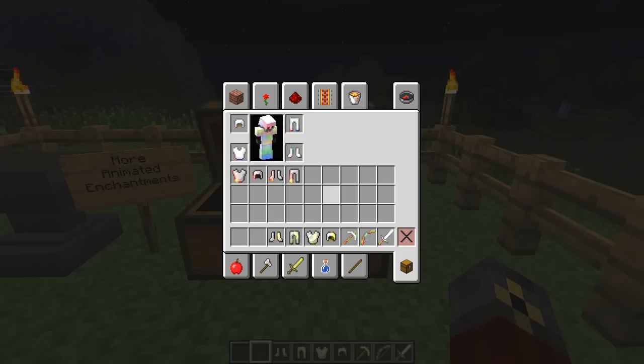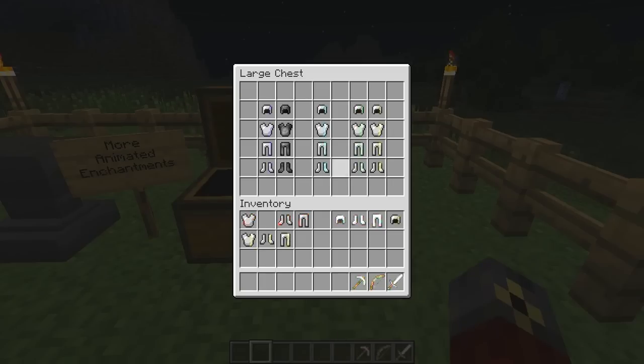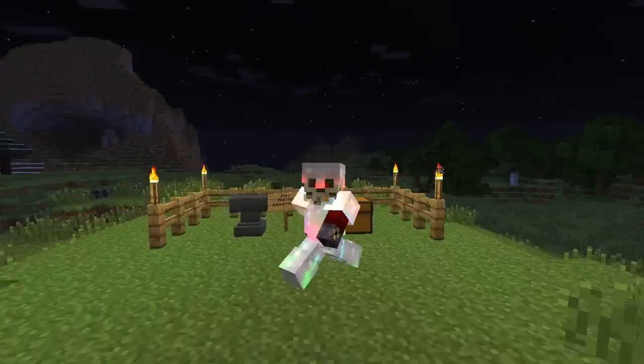Let's check out some more armor — should we get the lightning armor here? Let's see what this beast looks like. Actually, I got a better idea — let's put multicolored on top, Fire Aspect there, Aqua Infinity there, and green boots. Oh my God, oh yeah — now I am officially ready to rave. Check me out.